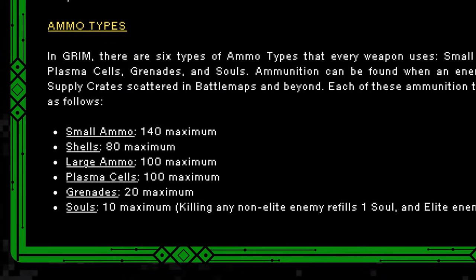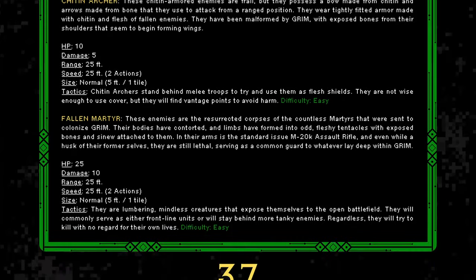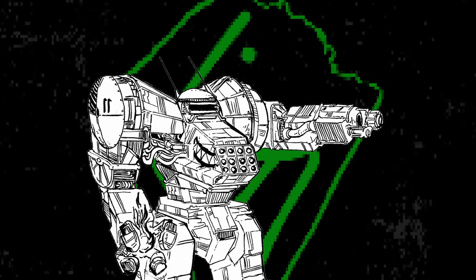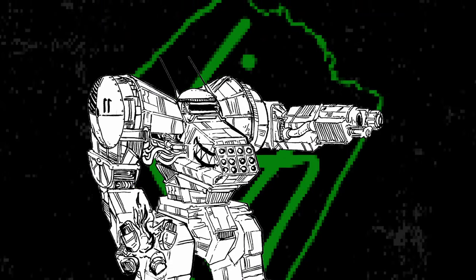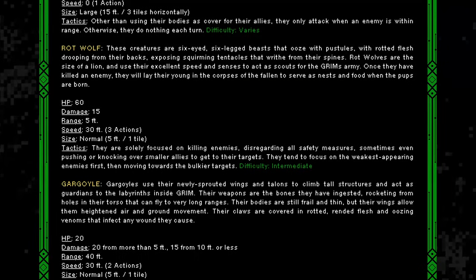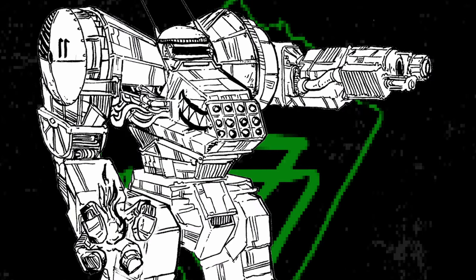Speaking of ammo, it's easy to get — you just have to ask your enemies nicely for it. Much like any boomer shooter, your enemies are your ammo piñatas. The amount dropped depends on their size: an enemy occupying 1 tile drops 1 tile of ammo on death, and that 1 tile of ammo can fully refill 100% of an ammo type you're using. That might sound like infinite ammo, but as you get deeper into Grim, enemies get tougher and you may need to conserve. You can be tougher, faster, and attack quicker, but your aiming skill will always be 50-50.